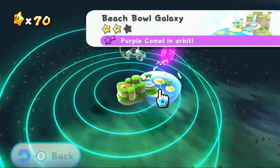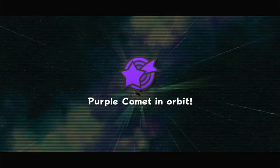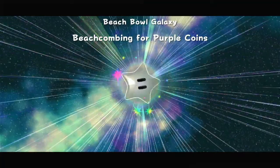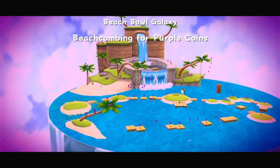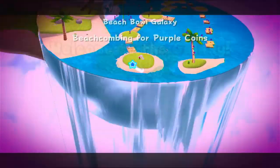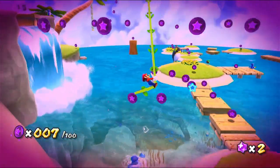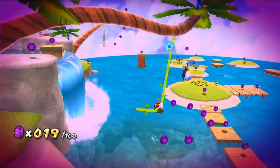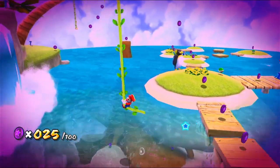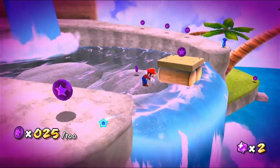Beach Bowl coming for purple coins. I wouldn't say this one's going to be long — actually I would say this one's long, but I wouldn't say it's hard. Let's get started by collecting all these purple coins. We can actually swing on this vine to collect a lot of them by building up speed. We actually have to be a little bit slow to collect the ones down here though. Grab those ones and grab this one — this physics on this don't make sense sometimes. I missed! Oh, I'm fine, I did it.